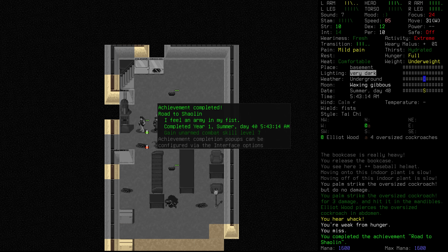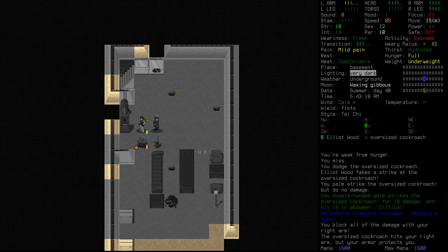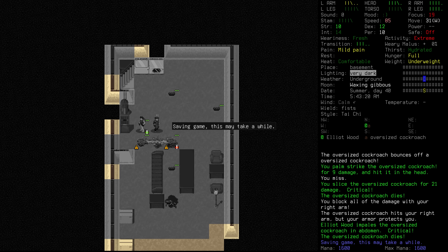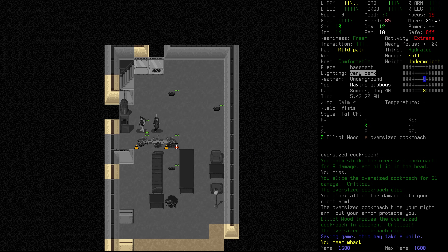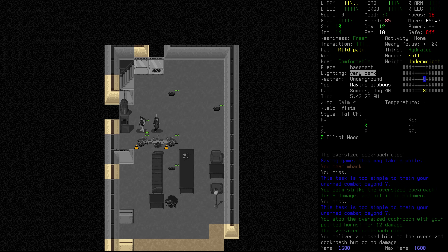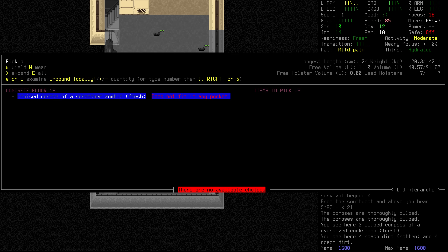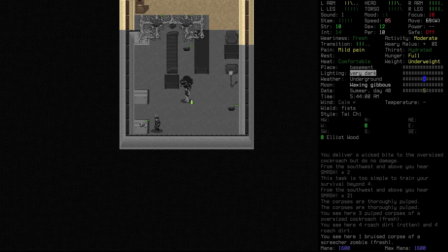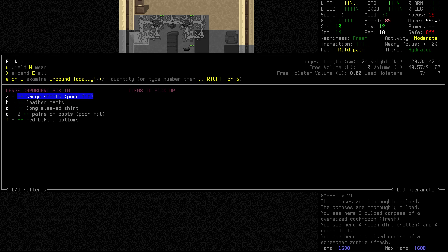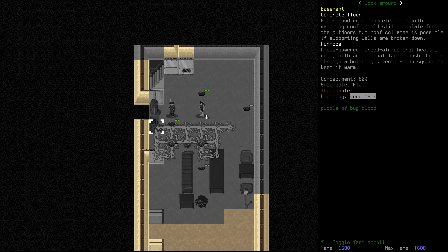Let's get a little bit closer towards these oversized cockroaches and try and stand our ground against them. We'll let Elliot assist us. Excellent — Road to Shaolin! I feel an army in my fist. We've got our unarmed combat skill up to seven, which is really, really nice — we like to see that, Dusk. We're sending these things flying back with our palm strikes. Elliot impaling the oversized cockroach in the abdomen there — very nice. It looks like we have cleared that all now. Checking this body — the screecher didn't actually have anything on them. But we do actually have a furnace down here, by the looks of things.